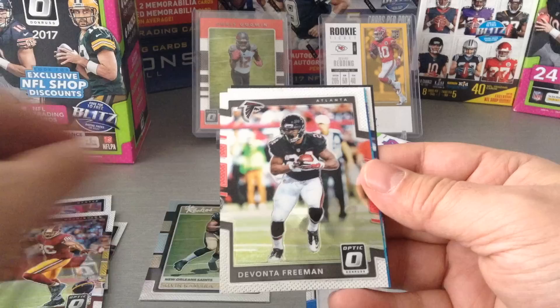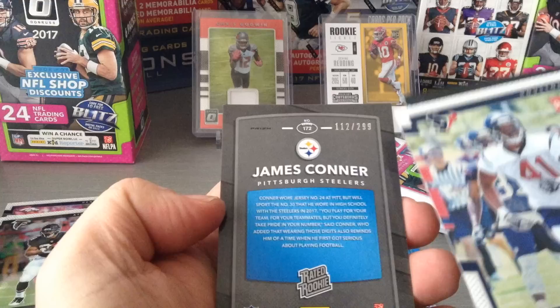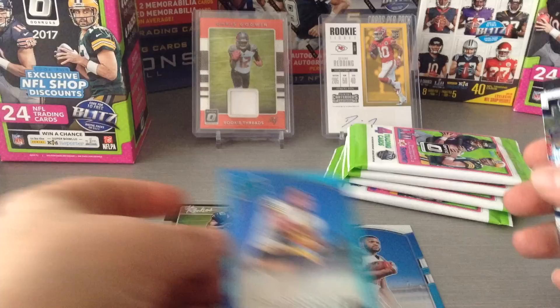Jordan Reed, Devonta Freeman, and a nice blue James Connor — wow, and it's numbered 112 out of 299. Fantastic, I wasn't expecting that. This is a numbered card. And finally Zach Cunningham, rookie for Houston.